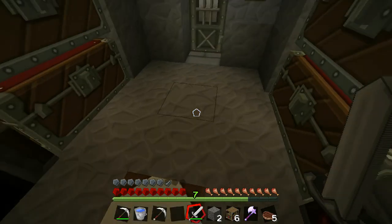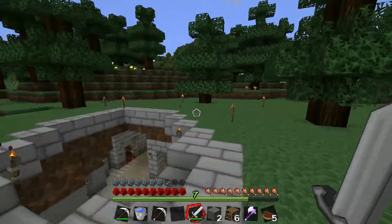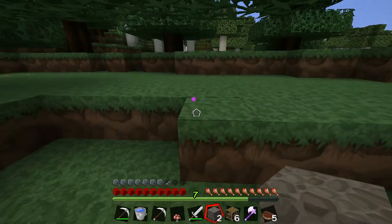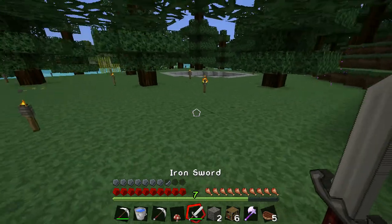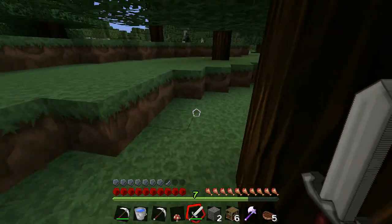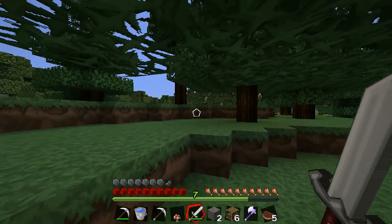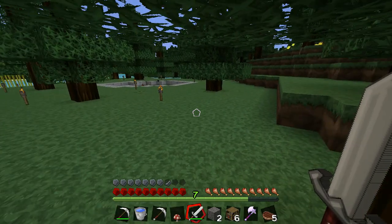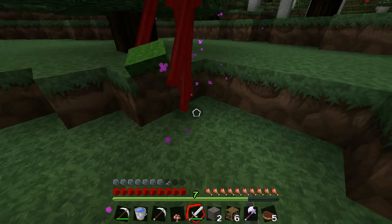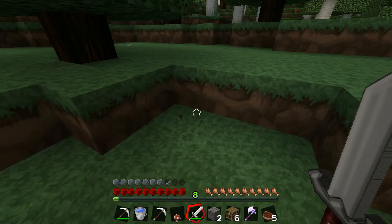Let's check for creepers first. I want that mushroom — oh there's another one. Is he gone? I'm under the tree so I'm safe I think. Come on — I should make it mad. Oh there you are. This is the trick — there we go. That noise is probably them dying.